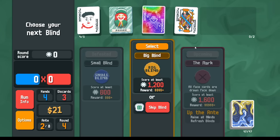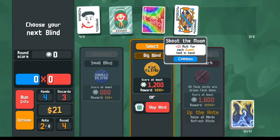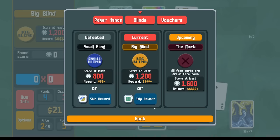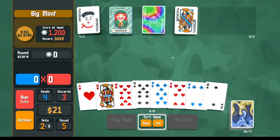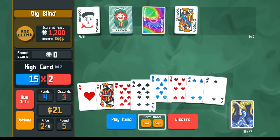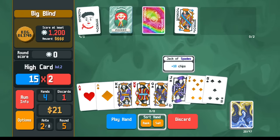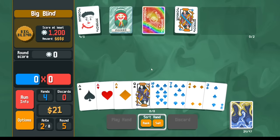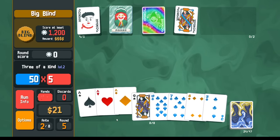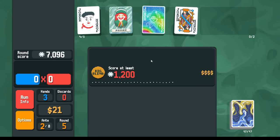It will change as we potentially get more copies of Blueprint or Brainstorm, more copies of Mime. Instead of Shoot the Moon, we're looking for the Baron. I should check the boss — face cards drawn face down. That's something we'll have to figure out in the future. But for right now, I'm just looking to draw as many Queens as I can. With just the one Queen, we have 3 of a Kind upgraded one time — 7,000 points with just one Queen in hand. This is incredible.